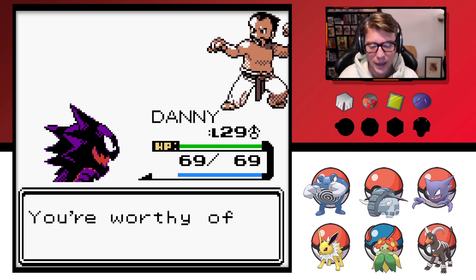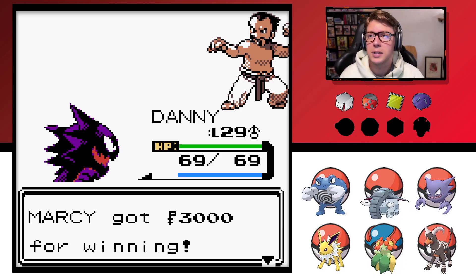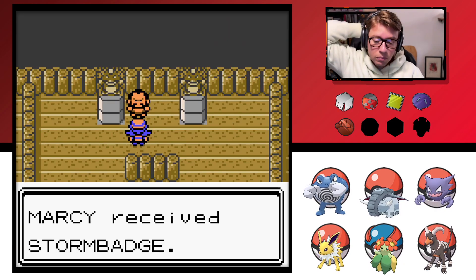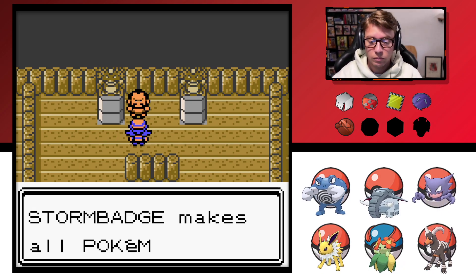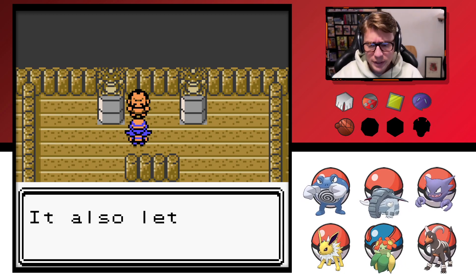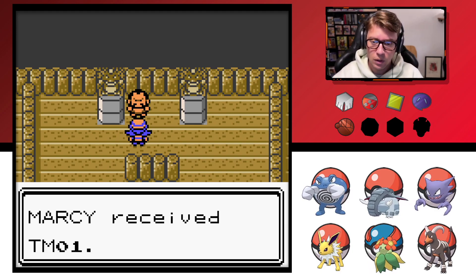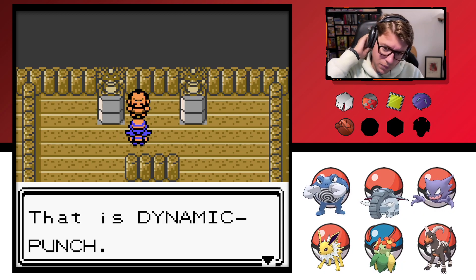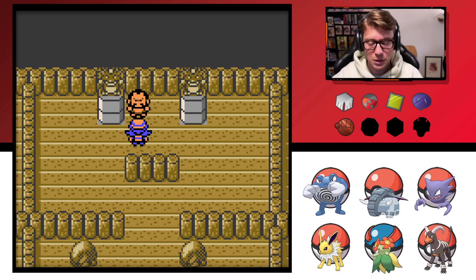Well, huh? I lost. How about that? You're worthy of the Storm Badge. All right, let's take a look. And $3,000! Brilliant. Storm Badge makes all Pokemon up to level 70 obey — even traded ones. It also lets your Pokemon use Fly when you're not in battle. Here, take this too. Oh, is this Dynamic Punch? Because I'm going to teach this to Poliwrath. That's Dynamic Punch — it doesn't always hit, but when it does, it causes confusion. Brilliant.